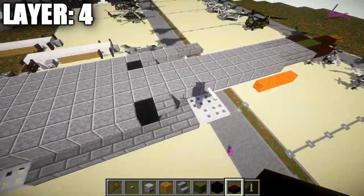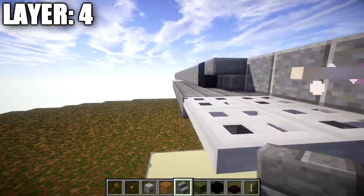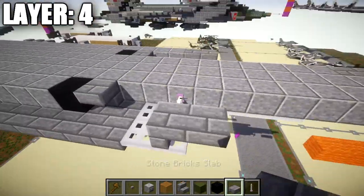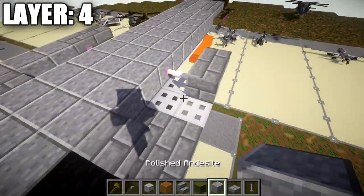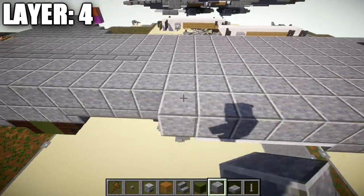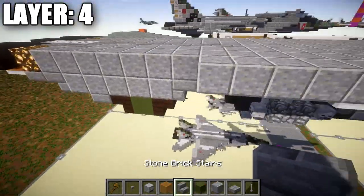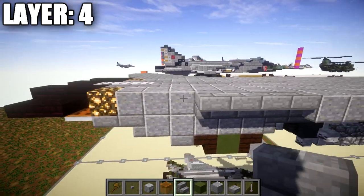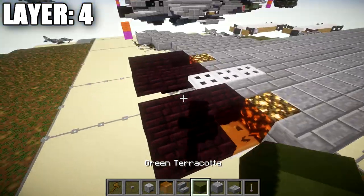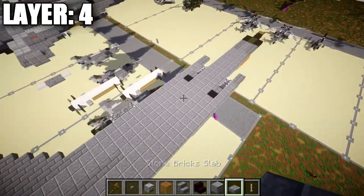Coming off the end rod for the side intake row, place a stone brick upside-down stair, then a stone brick slab coming off it toward the front. Going back from that stair, place 17 polished diorite blocks back. After those 17 blocks, place eight stone brick upside-down stairs back, then three nether brick upside-down stairs going back. That completes the center fuselage so far.